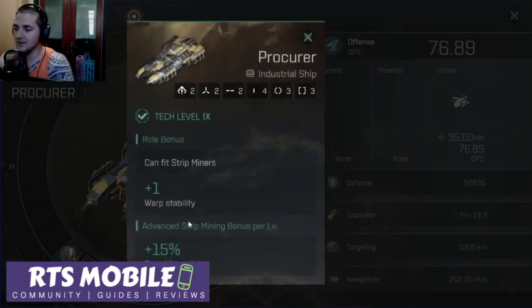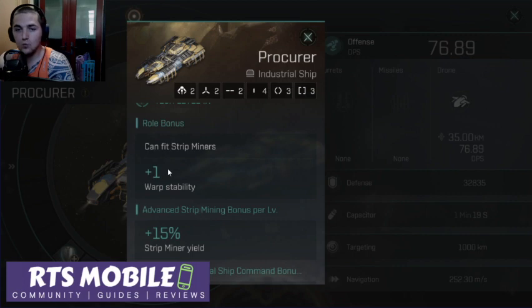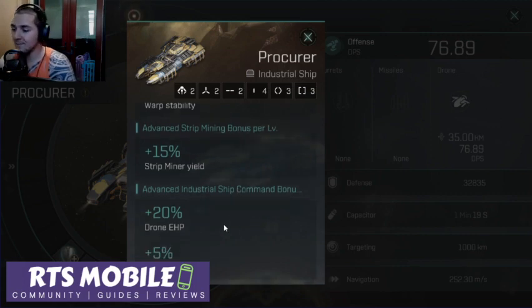Let's start from the top. It can still fit only two drones, two high slots, just like the Retriever. It still only has one warp stab bonus. But the first big difference is going to be in the strip miner yield. The strip miner yield has increased from 10% per level to 15% per level. It's also based now on advanced strip mining instead of just standard strip mining. So you'll get a total of 25% more strip miner yield if your advanced strip mining is level 5.